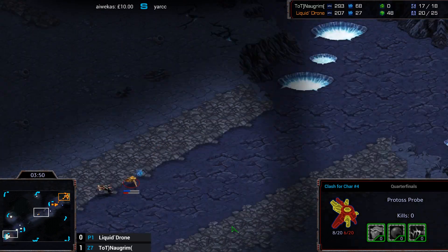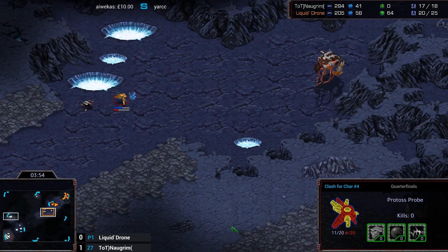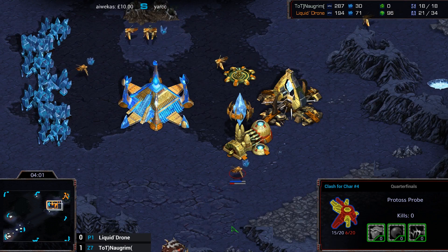It was the exact same situation against Eon Zerg. And it also feels like when you don't go for that Stargate, you're so vulnerable to Mutalisks — it's just going to be impossible to get a third later on if they go for Flyer.